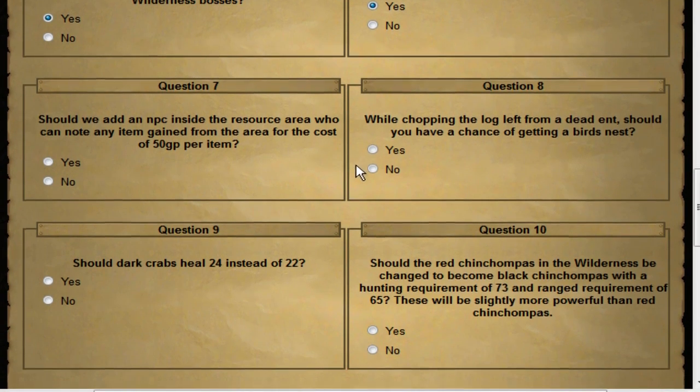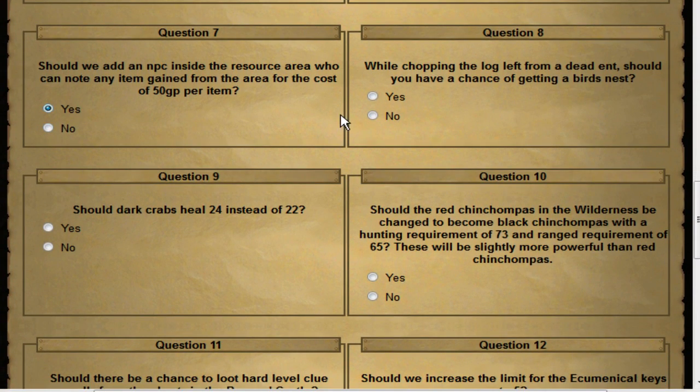Should we add an NPC inside the resource area who can note any item gained from the area for the cost of 50 GP per item? Sure — add something to the resource area. Banking is the big issue there, so adding a way for skillers to stay as long as possible is good. This mainly affects magic log cutting. I think 50 GP is a little expensive, and they may need to rework the entry fee, but it helps somewhat so I'm voting yes.